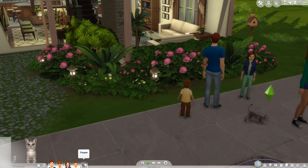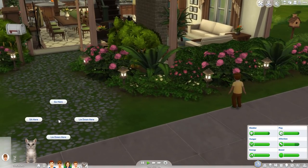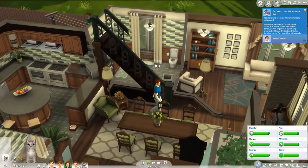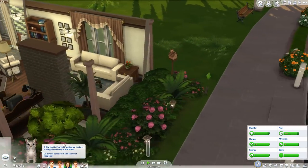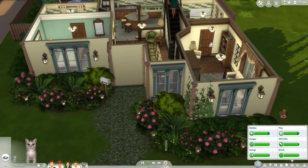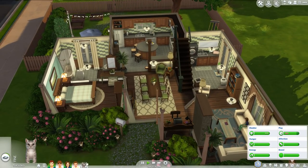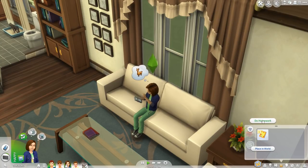So we are clicked on the cat and we can see his bladder, hunger, energy, bowel movements, affection, and play needs. I can have him sit, watch TV, go to the litter box, eat his food. It's actually amazing. That's the Playable Pets mod — super simple, super easy.